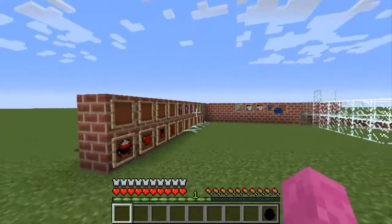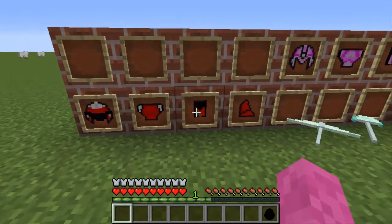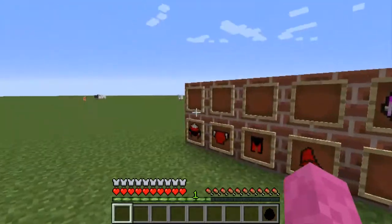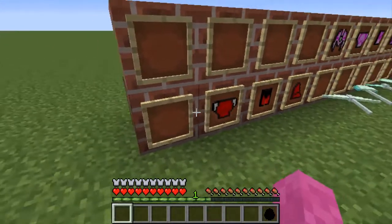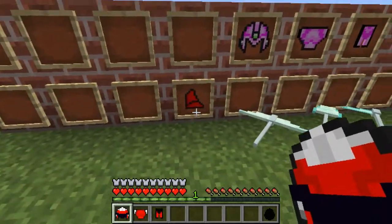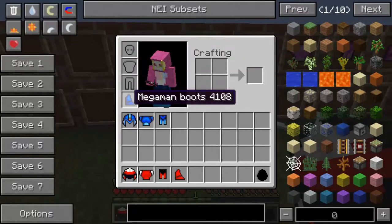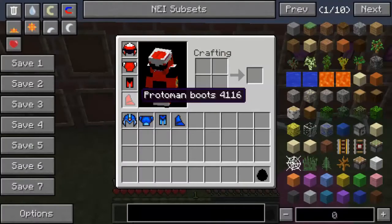The Mega Man armor extends quite a bit beyond the normal armor bar, making it quite powerful. So, this is the Proto Man armor. As we all know, Proto Man is the coolest character in all of Mega Man. So why wear the Mega Man armor and be lame when you can wear the Proto Man armor and be super cool?